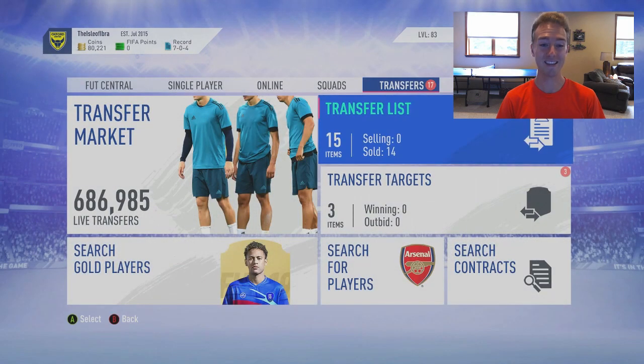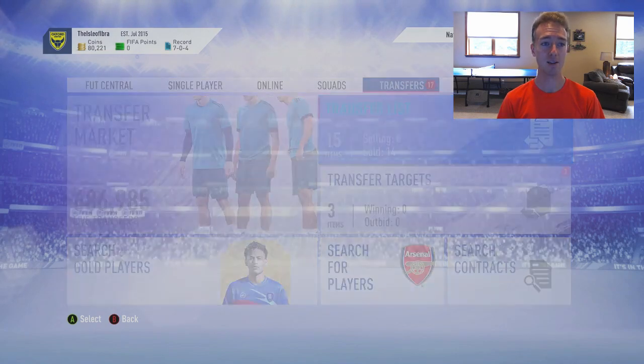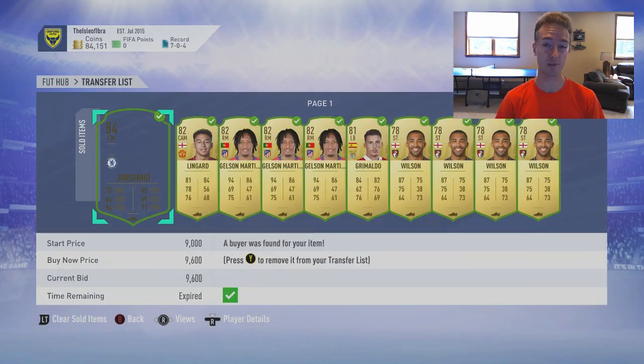We're looking at 686,000 live transfers right now. Last night, when the market was lowered during the night time in the UK — night time here in NA — it was down to like 200,000. That causes prices to drop; there are fewer cards on the market and fewer people on the game.